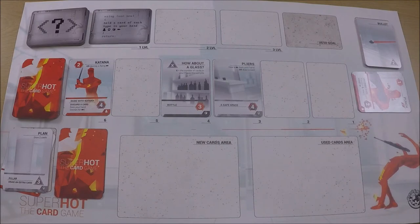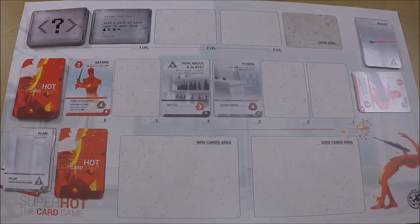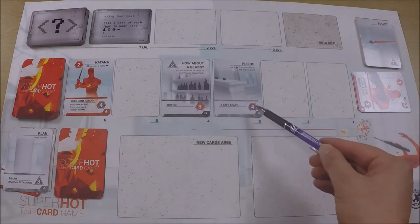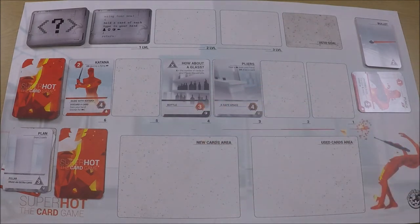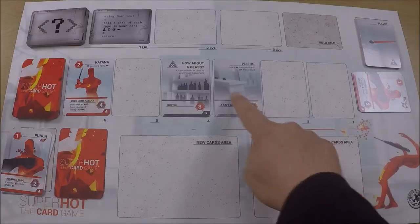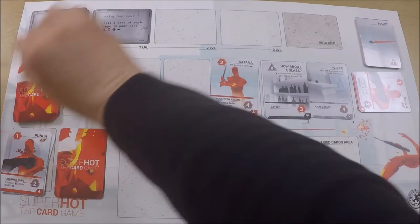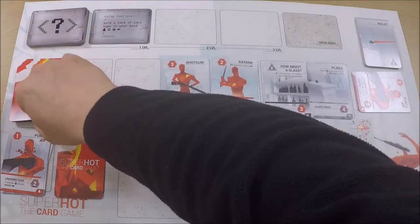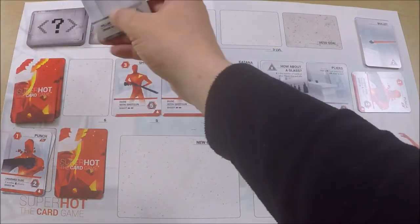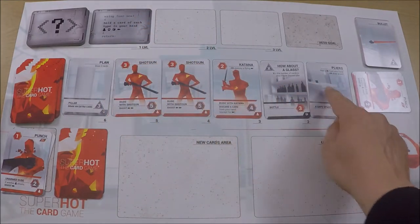Next is the obstacle abilities phase, where you activate any cards left in the line. These two have no abilities and don't do anything. This one says discard a card from your hand except a bullet, so I'm going to discard this punch card. Then the final phase of a turn is to refill the line — slide all these cards up and reveal new ones from the top. We've got a shotgun, another shotgun, and a plan.